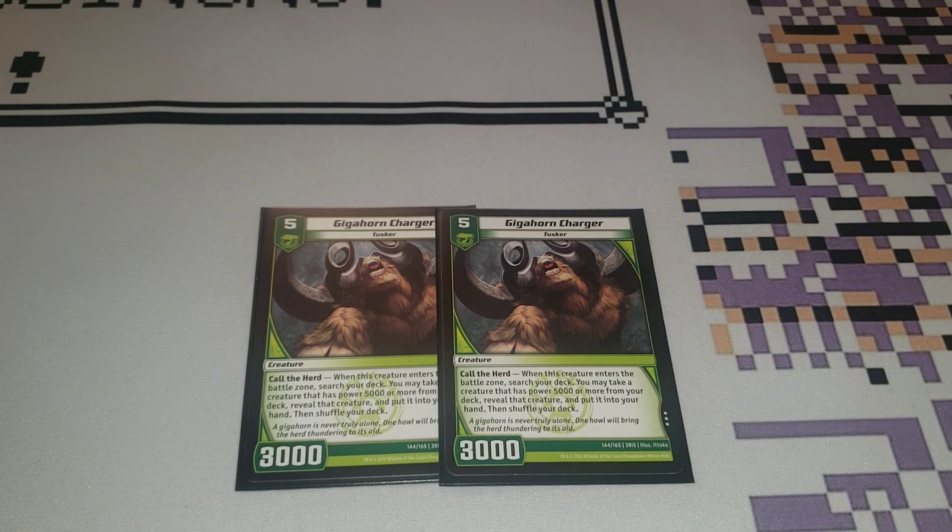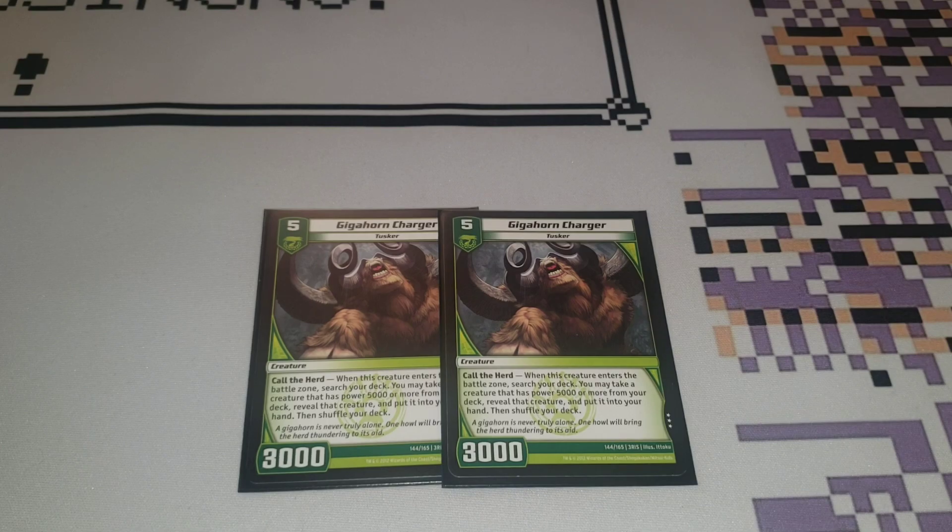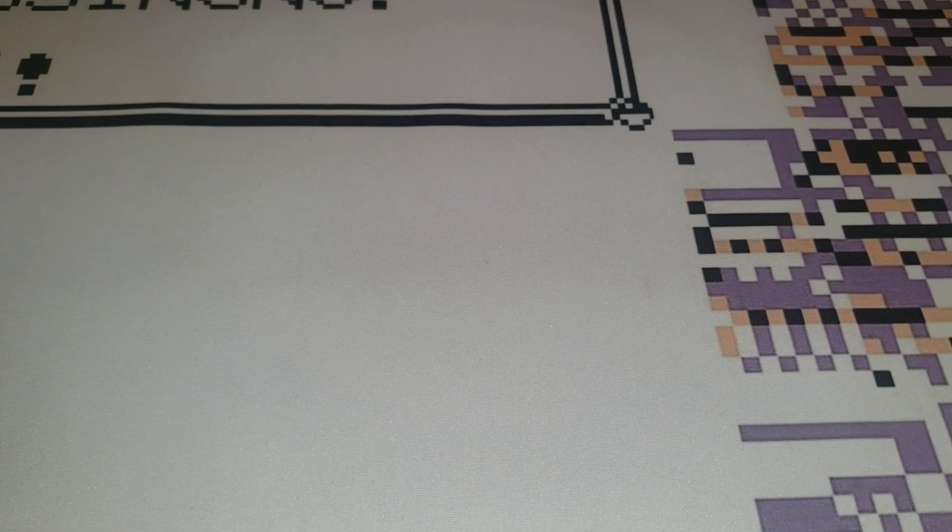This card I'm kind of questioning — two copies of Gighorn Charger. It's a good card: search your deck for anything that's 5,000 power or more as soon as you play it, which just helps you get into your finishers. But with three copies of Breach the Veil and three copies of Reap and Sow, we're already going through our deck a lot. I don't know how necessary this card absolutely is. It's also a Tusker, so it can't evolve into your Beastkings or your Dragons — not necessarily an issue since then it's just a body you can start punching with. Gighorn Charger is a pretty good card, but I might cut this in the future.